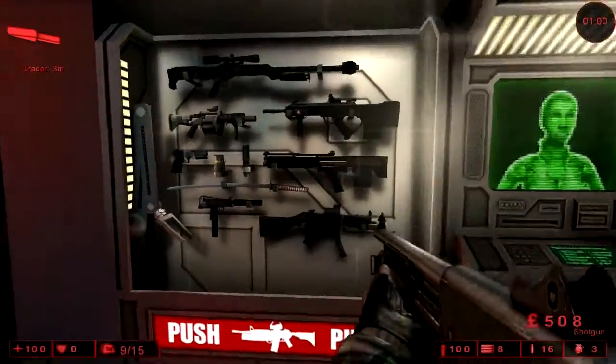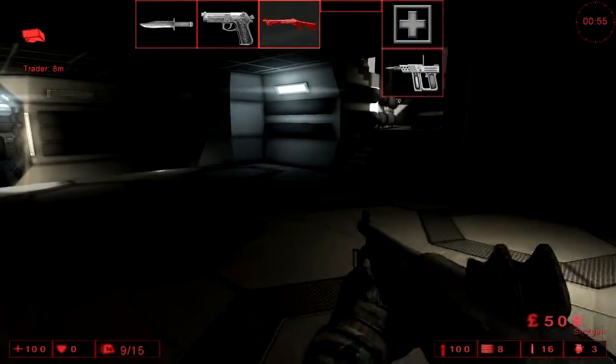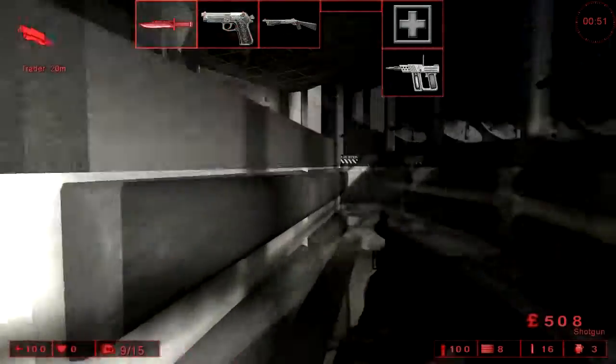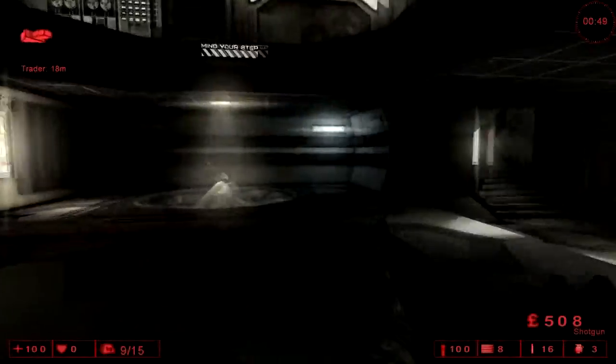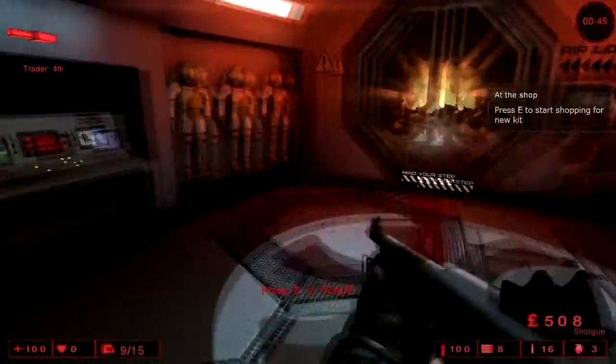Oh yeah, it's pretty sweet. There's a gun wall — we can get a katana. I think we want to get that, but here we go, the round starts pretty soon. There's actually a timer, so whenever the rounds get low the timer sets off and then it's ready to go.